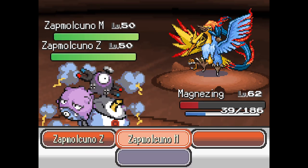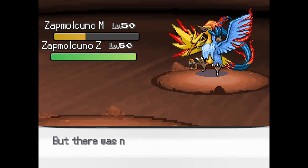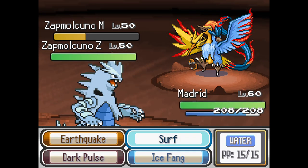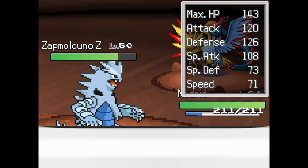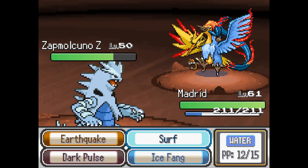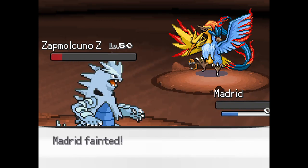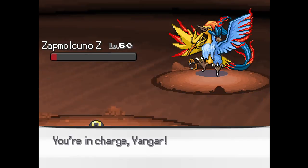The next one we should get rid of is Moltres, to be honest, because a lot of my team right now is Ground or Rock. Well, Rock's normal to Thunder, but whatever. Madrid, go. Madrid has Sandstream but it is not Ground type, so it's gonna get hurt by its own Sandstorm ability. Alright, we have just Zapdos left. So each one is its own type, that's kind of cool. If anything, the Sandstorm will finish it off. Get your revenge, Yengar.